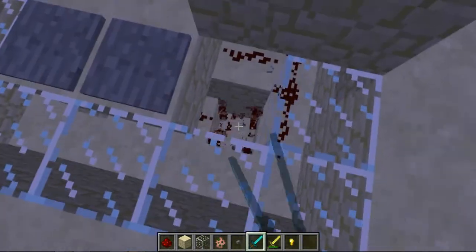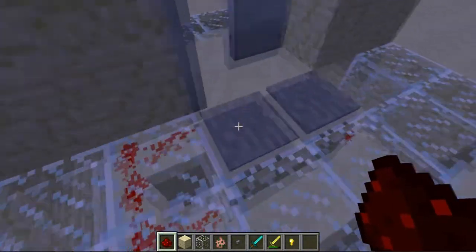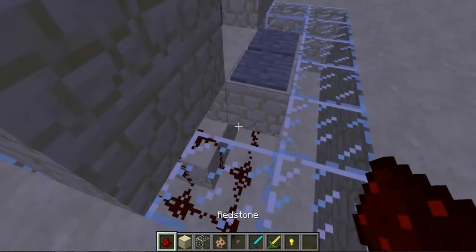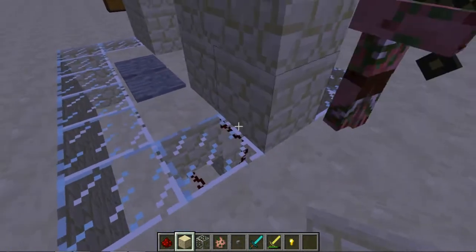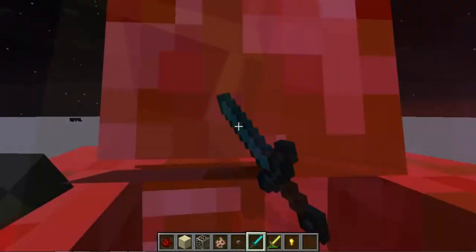Again, you don't want to have it like this — you want to have it just like that. Make sure it's always cutting the redstone signal off so that it can go straight into the block the door is sitting on.